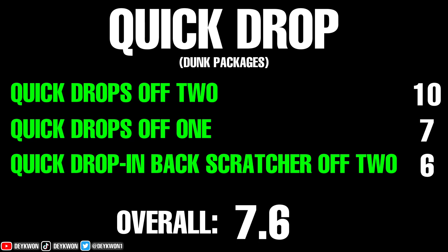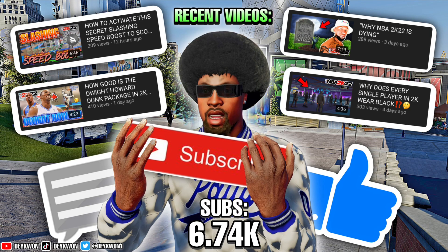Trust me when I say there's a lot better dunk packages out there. But the first one gets a 10 — it has one of the best dunk animations in the game. The second one gets a 7 — the quick drop off two is just an average dunk package. The last one gets a 6 — the quick drop back scratcher off two. Overall, the quick drops get a 7.6. If you enjoyed the video, make sure you like, comment, and subscribe — and I'm out.